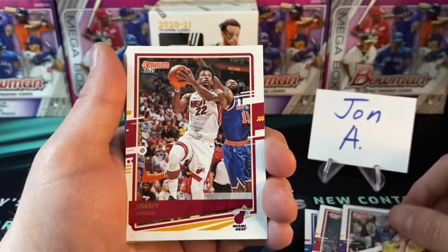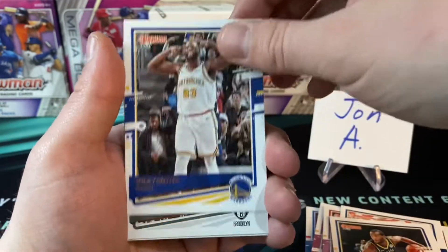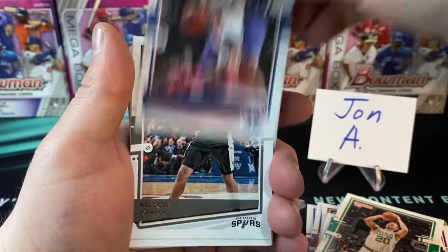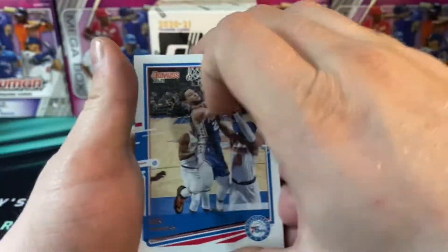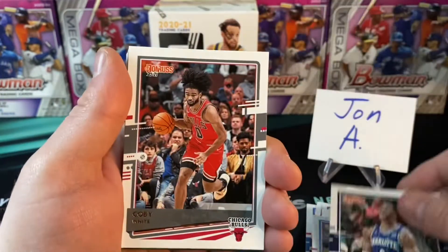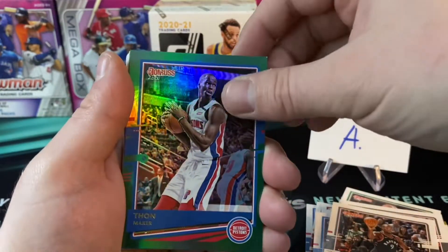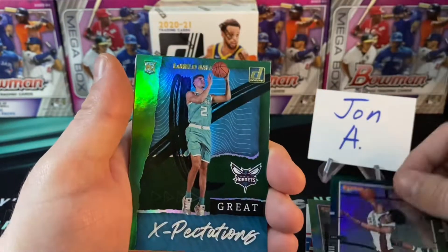It is hard to see even in the light. Capella, then Kendrick Nunn, Kyle Kuzma, Jimmy Butler — come on fire, where are you? We're getting to the rated rookies. Taurean Prince, Gordon Hayward, Bradley Beal, Keldon Johnson. We're more than halfway through this hanger box. Zubac, Miles Bridges, Coby White second-year card, Serge Ibaka.